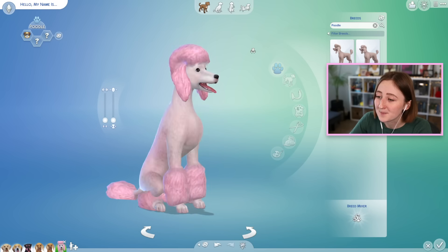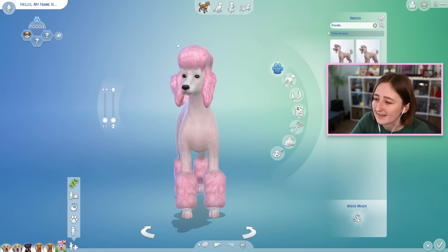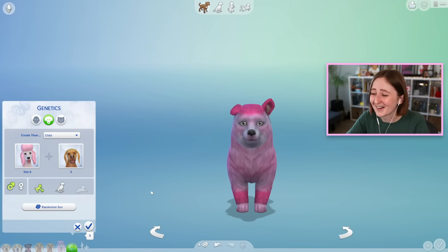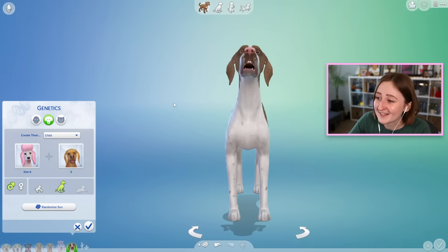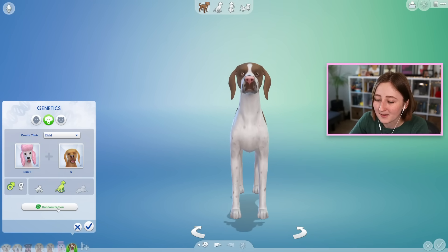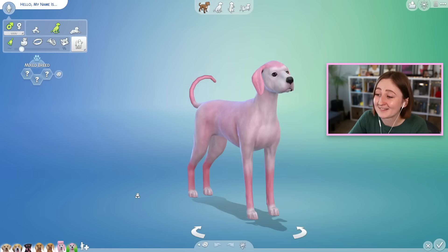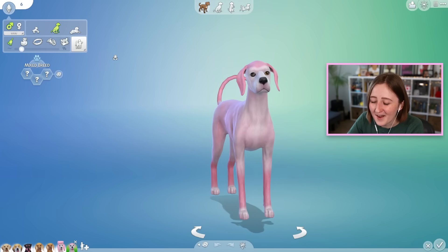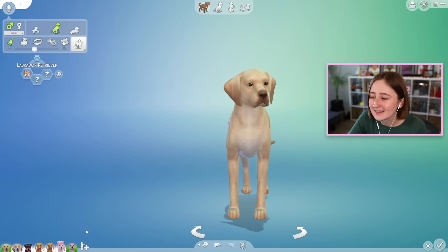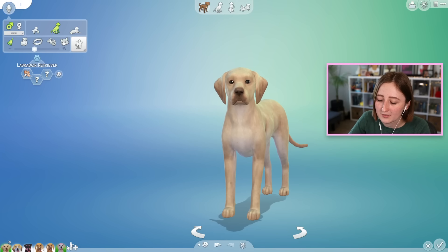How about a poodle this time? Because the poodle is also pink, and I'm trying to bring it back. I'm curious if the pink would actually translate down through the generations. Ready? We randomized three times, and our final dog is... pink! I actually really like this one. I'm glad we got the pink back, and this one kind of looks like the original Sim - kind of shape-wise a little. I was hoping we could get some poodle in there, but that's all right.